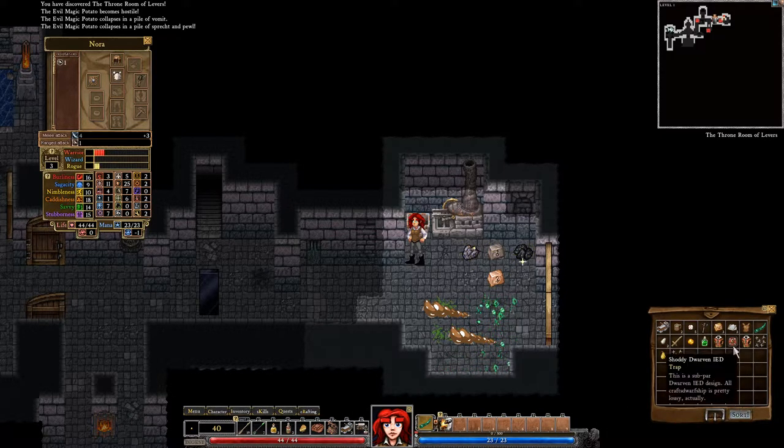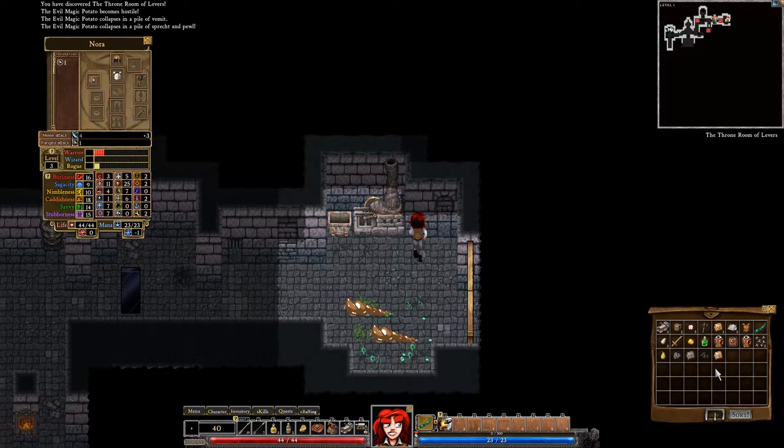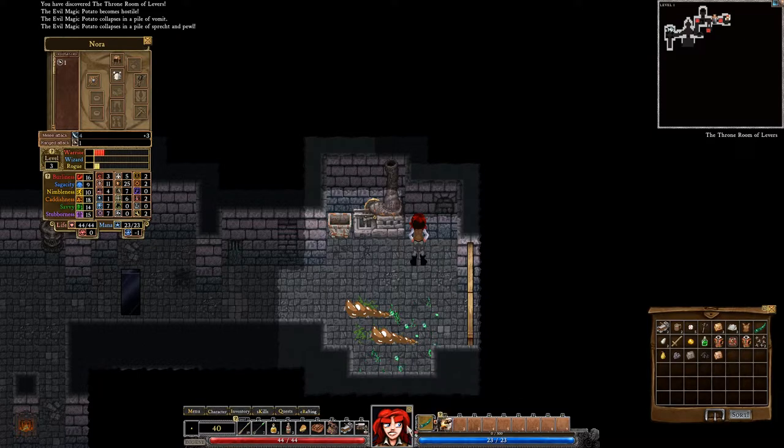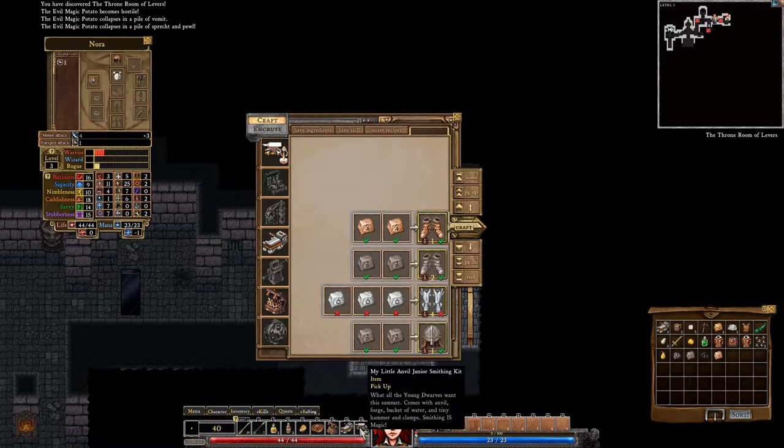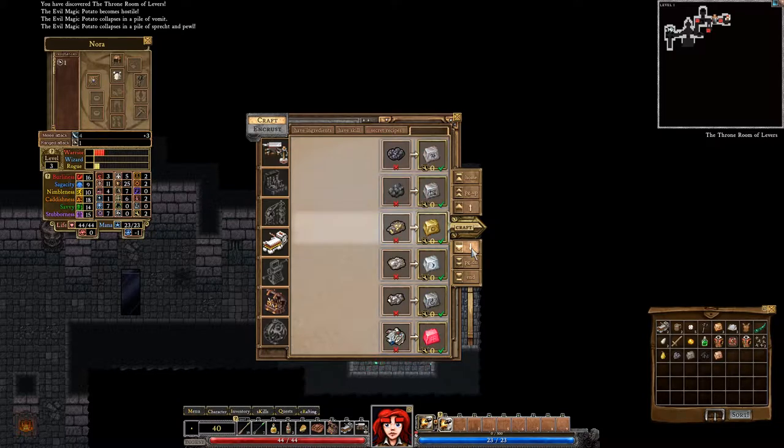Rusty caltrops — these are the same. We now have three ingot presses, we only need one honestly. We must have clicked on the anvil. Let's see what we have — oh, it's coal. We did find the hematite, so let's craft some iron. Now three pieces of iron.